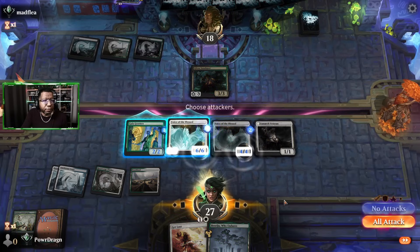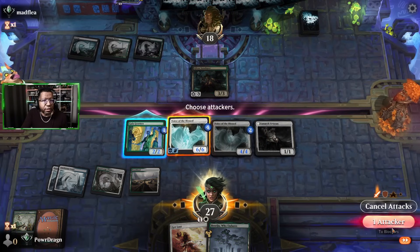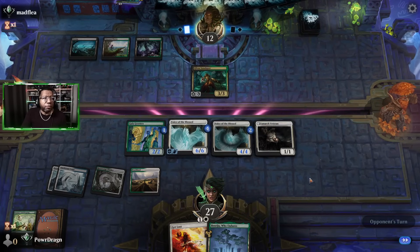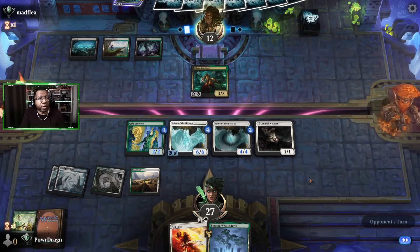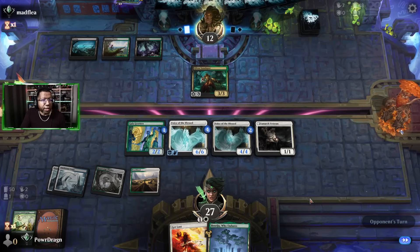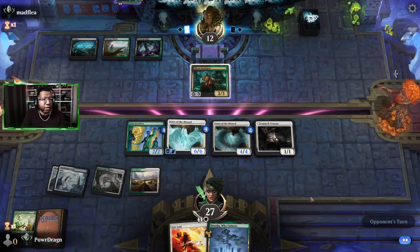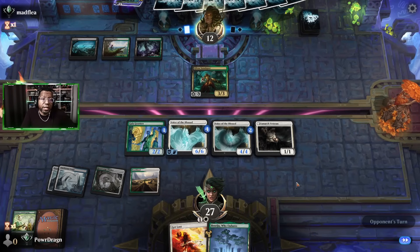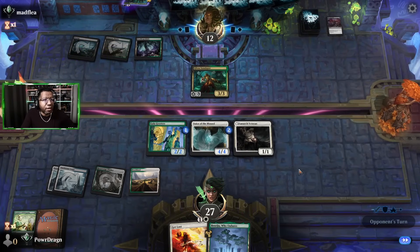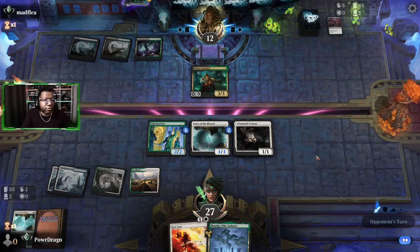Let's gain some life — and then our creatures get bigger, so we'll attack for six. This could force the opponent's hand a little bit because they won't want to replay Dread Knight if they have a way to kill Voice of the Blessed. The funny thing is we don't have a way to gain any more life so our other Voice is just on the ground. They're doing fight spell stuff.